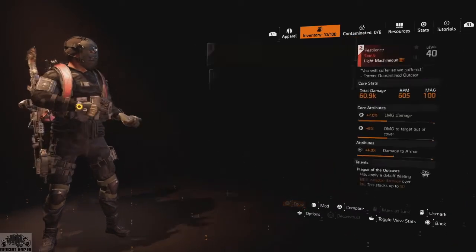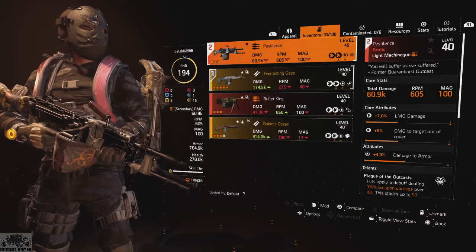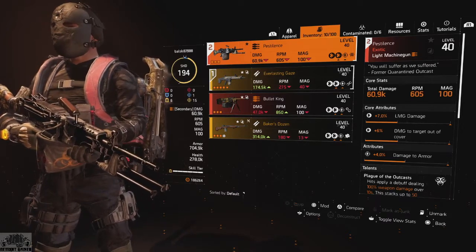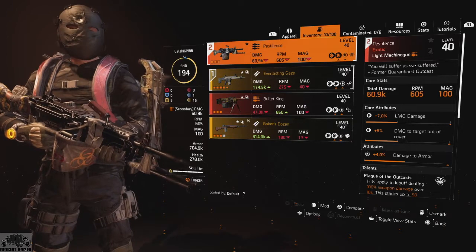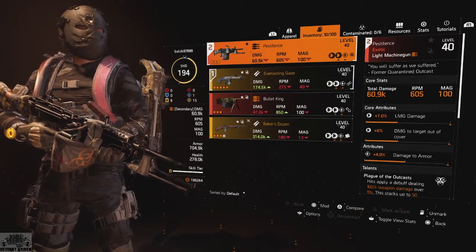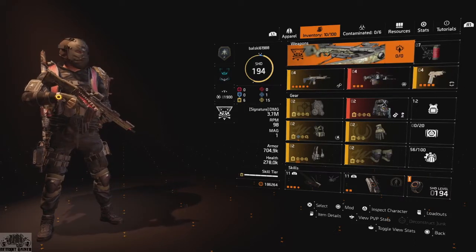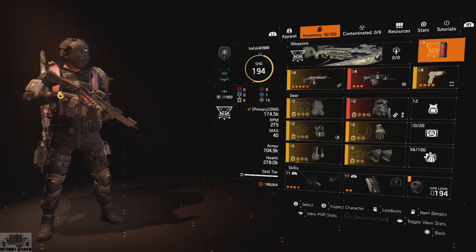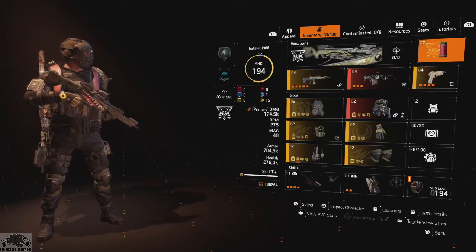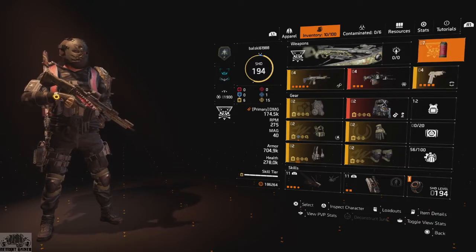Our alternate is just going to be the Pestilence. You can run anything you want here — I just chose the Pestilence because it kind of applies a status effect, but it doesn't work the same way as a blinding status effect and attributes are not going to affect us at all. I just have it for the status effect theme going on with this build. Sidearm doesn't really matter, we're not really using it. The Survivalist specialization is chosen because of the Incendiary Grenade — just another good status effect — and it has a really large radius. One of our talents we're going to be using extends this radius.